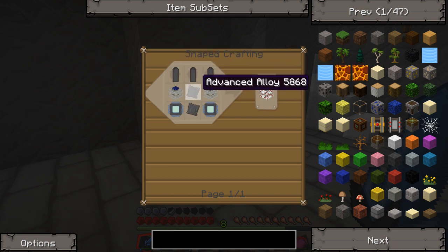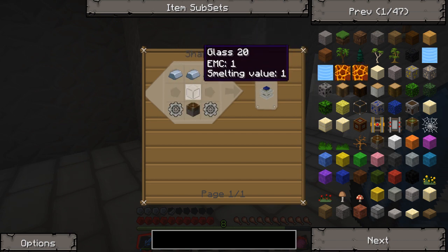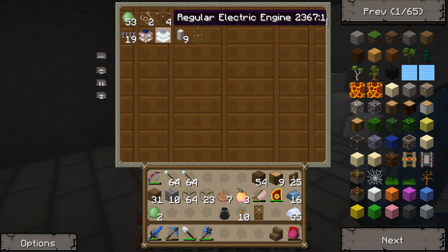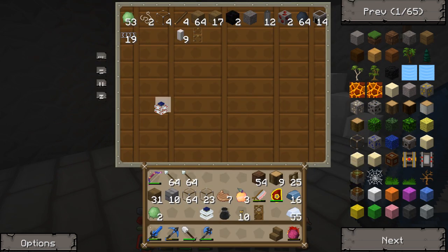So this is the recipe needed to make the fast electric engine: advanced alloy, two combustion engines. Here's a combustion engine — iron ingots, glass, piston, and two iron gears on the side. Then combustion engine, RE battery, and electronic circuits. So that's what we did — I was just testing it out to see if it worked.